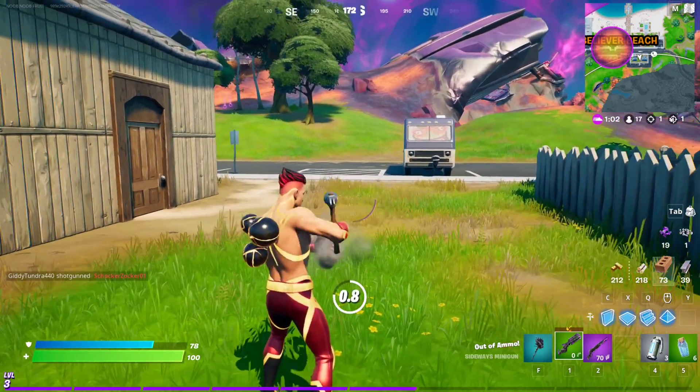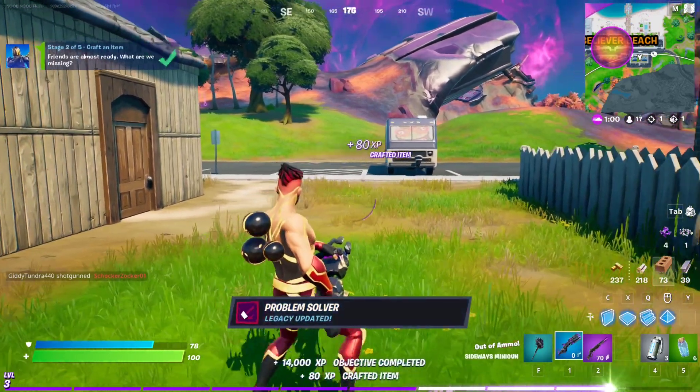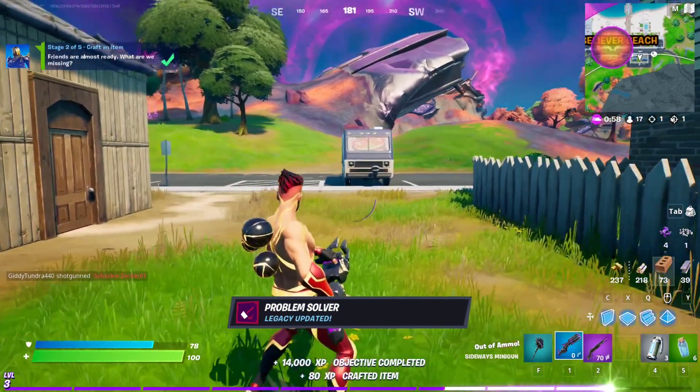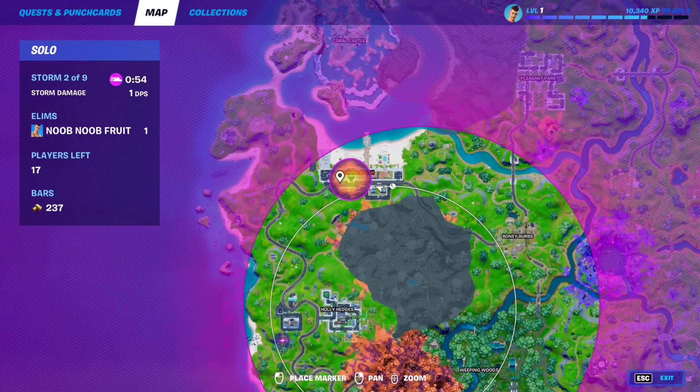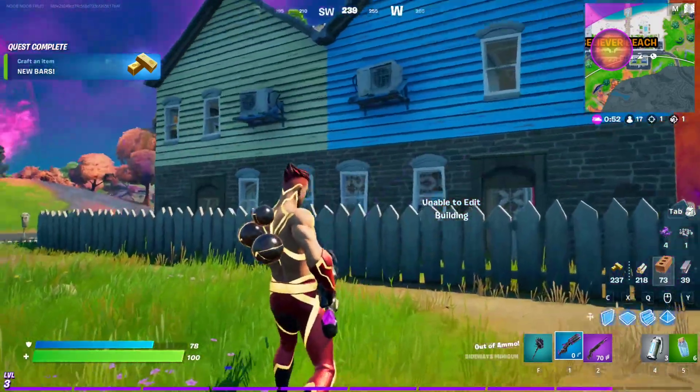This is the basic animation, and you can find these sideways weapons all the way over here at the Sideways Anomaly, which is marked by this purple circle.